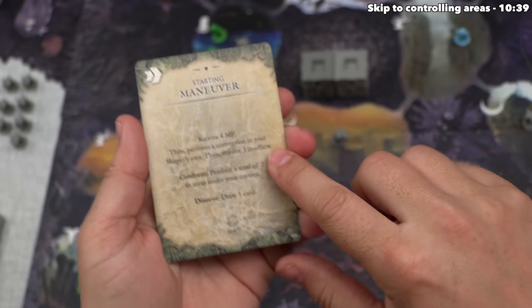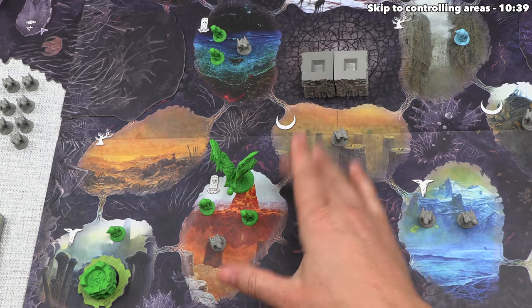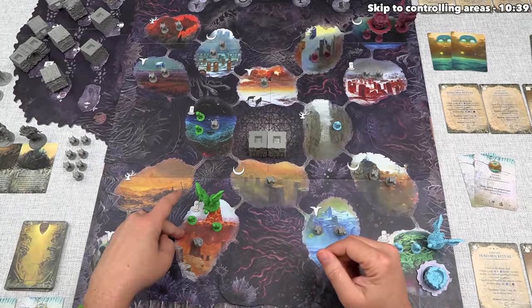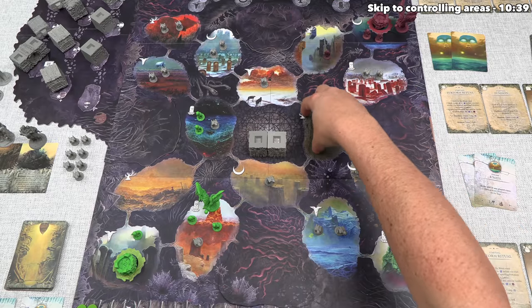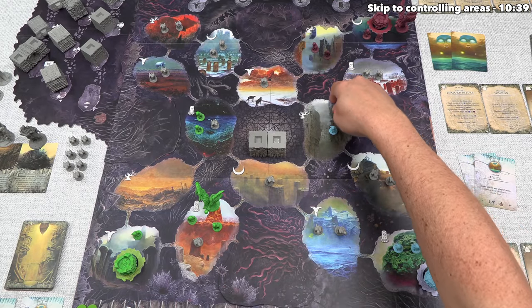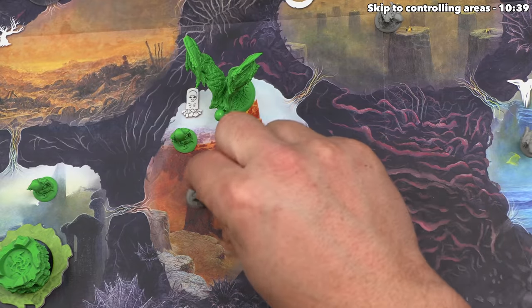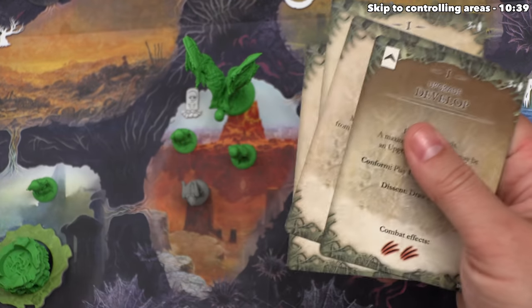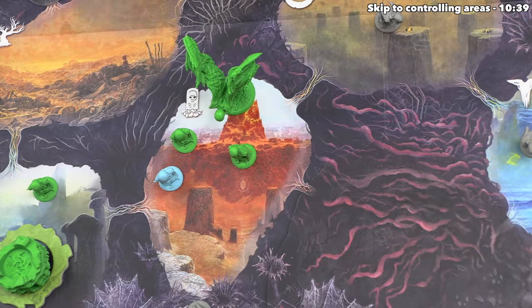The final thing we get to do is resolve up to three conflicts. We select up to three areas on the board that have more than one player's units in them — including shadows. Currently only two areas have multiple players' units. We could instigate a conflict even in areas we're not part of, but that's not currently the case. So let's go ahead and start over here, fighting the neutral shadows.